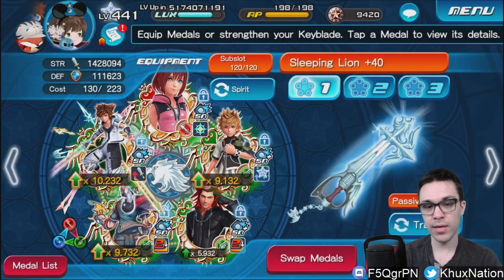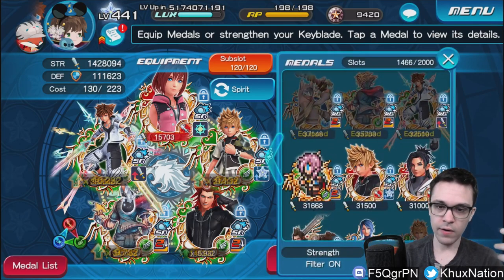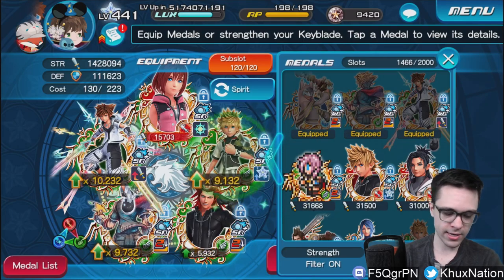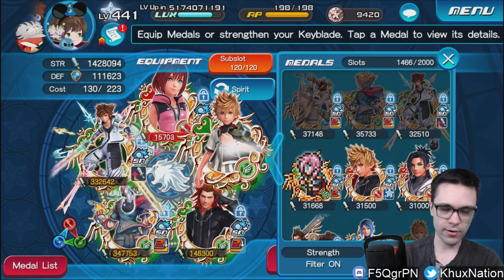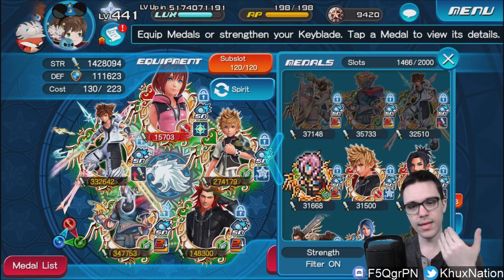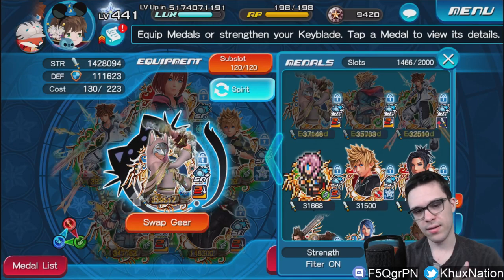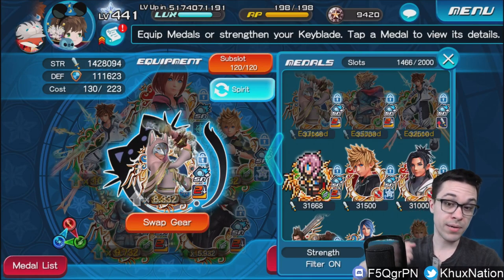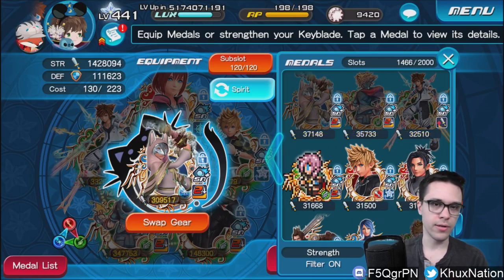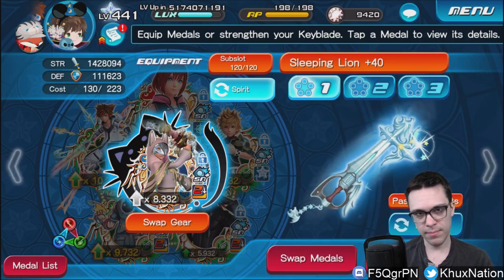Realistically, you'd want a metal strength buff like this used early on in the setup. For example, on my Sleeping Lion keyblade, you'd want your biggest strength increase medals towards the beginning of your keyblade setup after your buffer medal — like in slot two — so that it goes throughout your entire keyblade and makes your other medals as strong as possible when you get to them. Because they only last for three attacks, what you could do is use them in your pet slot instead, so that at the very least it goes for a big final hit punisher type. It's not ideal, but it's something you could do. Keep in mind these are almost strictly PvP-type medals.